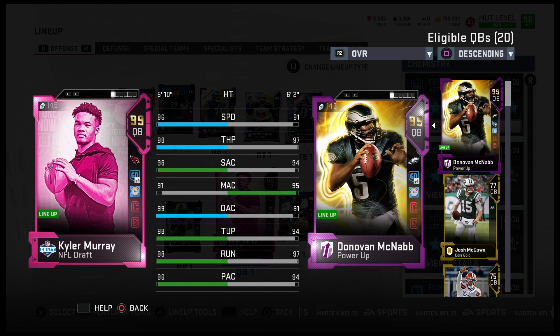96 speed on him, 98 throw power, 96 short, 91 medium, 99 deep. 98 throwing under pressure, 98 throwing on the run, and 96 play action. Still got Donovan McNabb too, just in case I don't like this Kyler Murray card. But that 96 speed and all the throwing stats are looking really, really good as well.